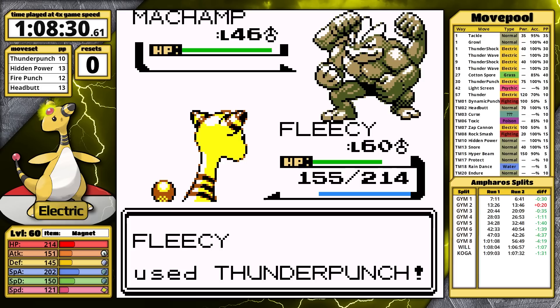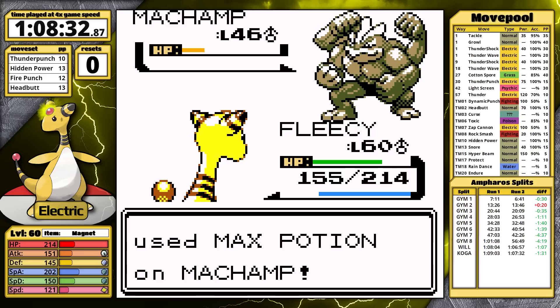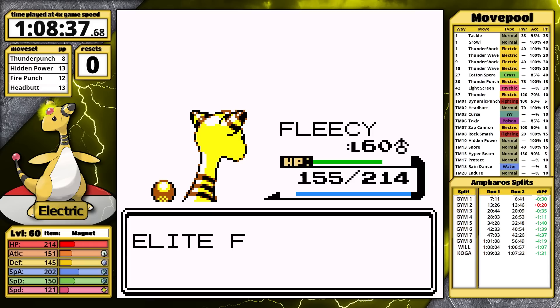Machamp is last. Thunder Punch almost does enough, and now because I've taken less damage, the AI clearly knows that it can't KO me. So what's it going to do? It's going to set up with Foresight. I'm forgetting who I'm facing right now — I guess he acts like a hiker, so he must be a hiker.